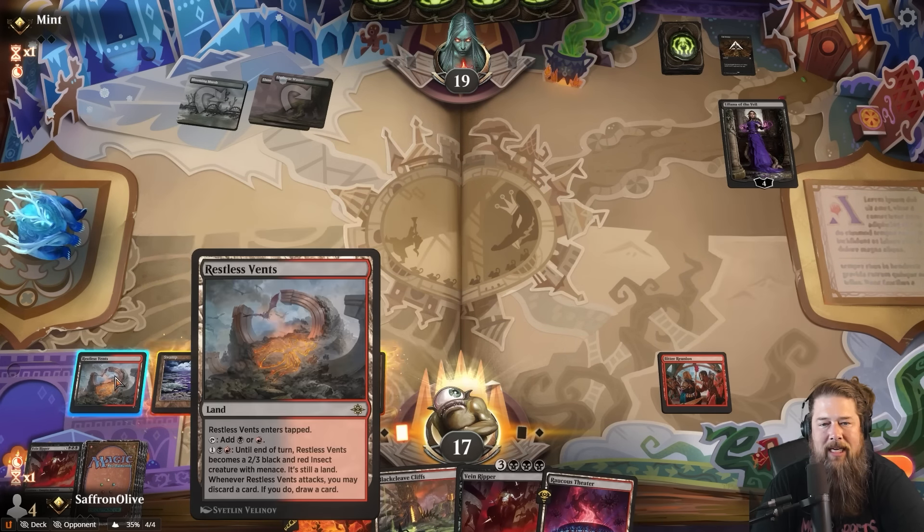Opponent plays a Deep Cavern Bat. We could let it go and they take the Bitter Triumph, but then we'd have to pitch the Carnosaur. Because we have five lands, I don't think we want to be forced to discard the Carnosaur — we might actually want to cast it. So we just kill it, pitch the Swamp, and draw a couple cards. So many Vein Rippers in hand. Once we get to six mana, opponent, you are in trouble.